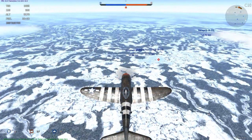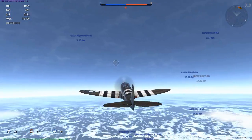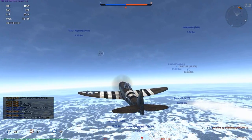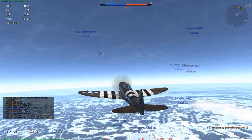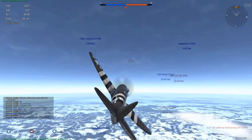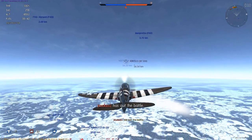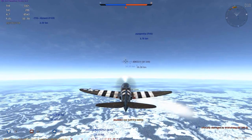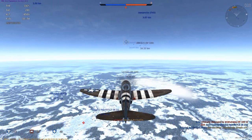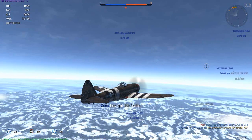So yeah, here we are, still climbing. You'll see that I'm climbing at 260 kilometers per hour. I usually climb in this plane between 260 and 280. If you have seen my fighter combat school video about climbing, you should know that the P47 actually climbs best at 300–310 kilometers per hour. But currently there's a problem with the flight model — the war emergency power is not working — so you are not going to climb very fast at all. You want to climb slower to get more altitude in less space.